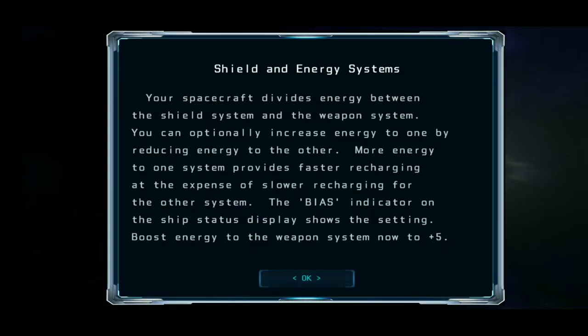Your spacecraft divides energy between the shield system and the weapon system. You can optionally increase energy to one by reducing energy to the other. More energy to one system provides faster recharging at the expense of slower recharging for the other system. The bias indicator on the ship's status display shows the setting. Boost energy to the weapon system now to plus five.